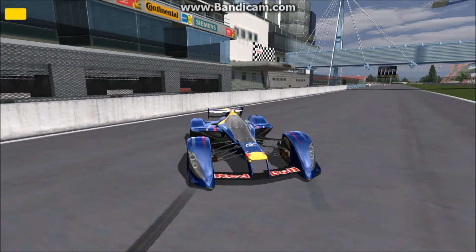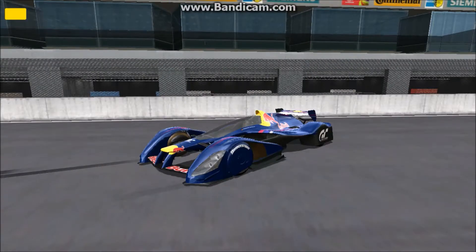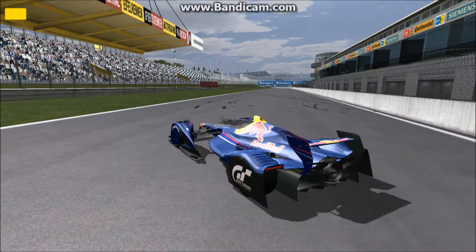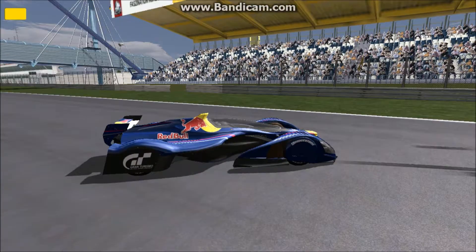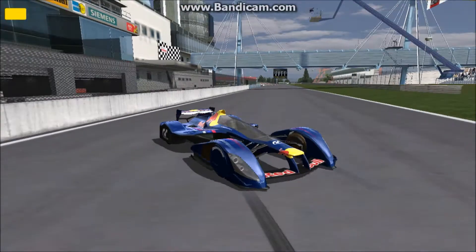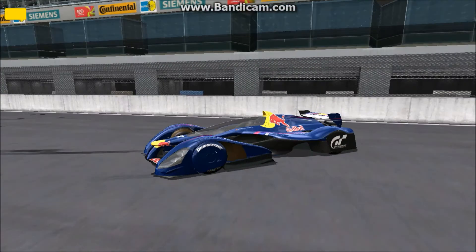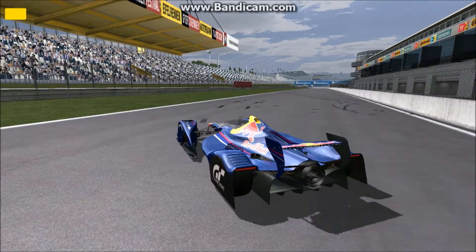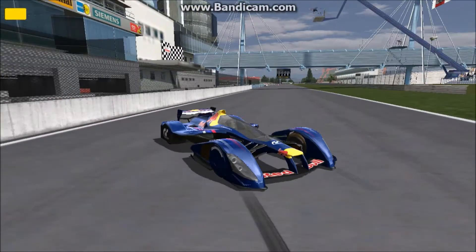What's up everyone, it's Tony here on rFactor with perhaps the maddest car, the maddest race car in the history of mankind. This is the Red Bull X1 prototype designed by Adrian Newey and Sony in a joint partnership for Gran Turismo. Designed to be the fastest car in the world, it's only available really as a virtual car, so it throws away all regulations and just leaves you this.